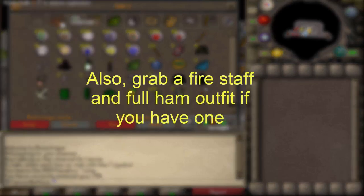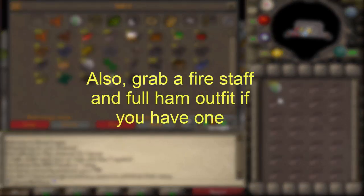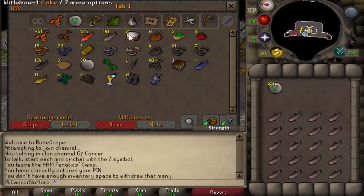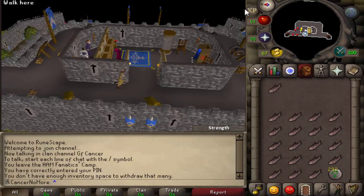So what you want to do is grab as many nature runes as you have, and I like to keep my inventory like that at the start. Just grab food — cakes are the best, but I ran out of them — and I like to have about 7 to 8 places free.